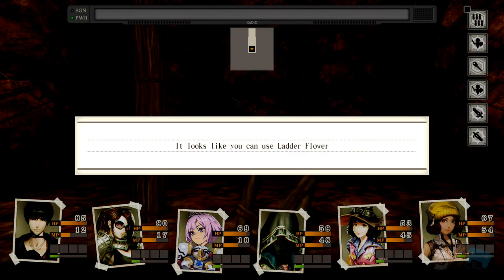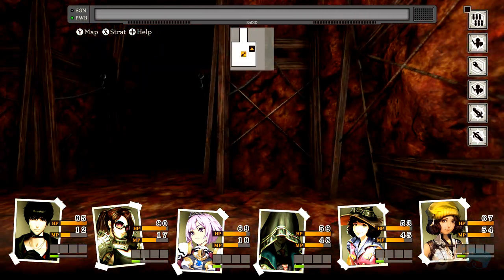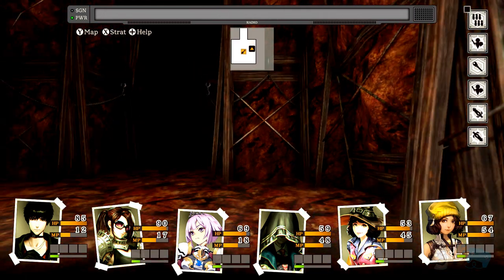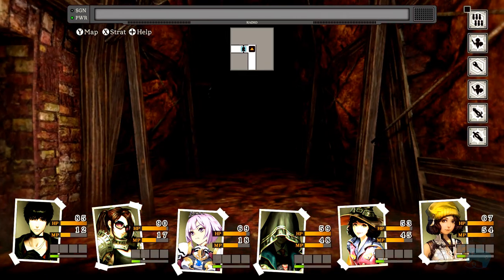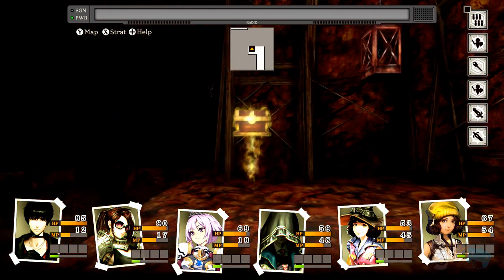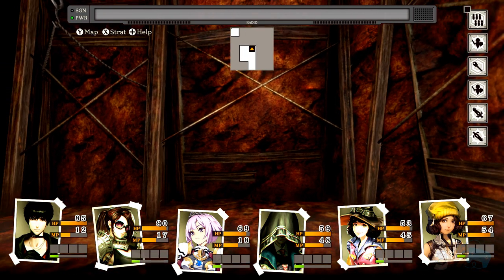You can use a ladder flower — I like how the whole game is all flowers. Let me check if there's anything on the sides. Coming up another treasure — squad healer item, heals hundreds for everybody. Hanba loot. Hundreds for the party — that's really good.